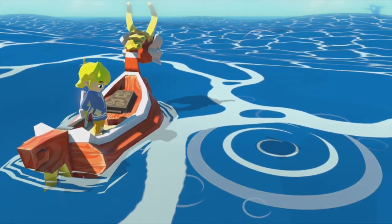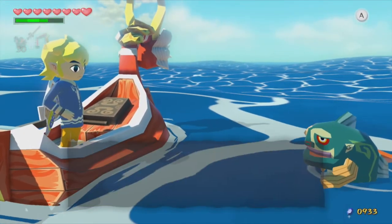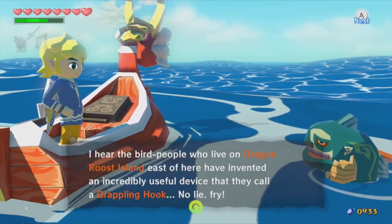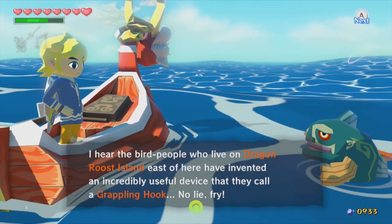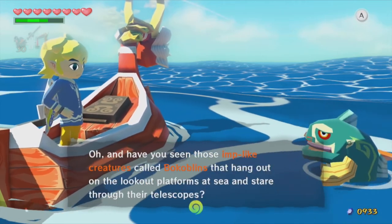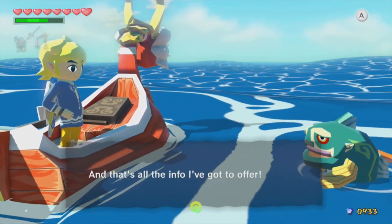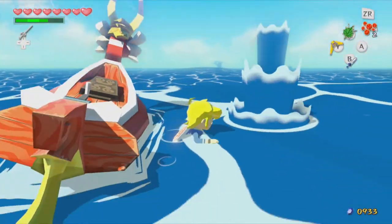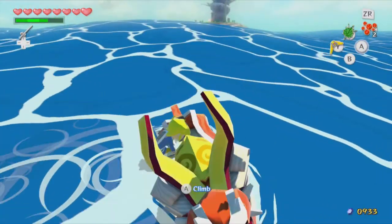So this is one of the islands that the letter we got in the post box last was talking about. I heard the bird people who live on Dragon Ridge Island east of here have invented a useful device. Yeah, we've already got that — that's just telling us we can get stuff out of enemies' pockets with the grappling hook, which we already knew.